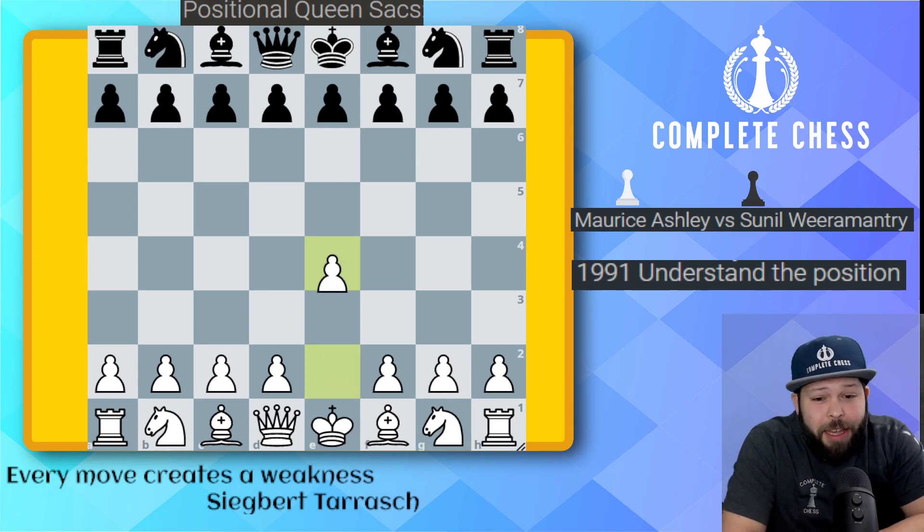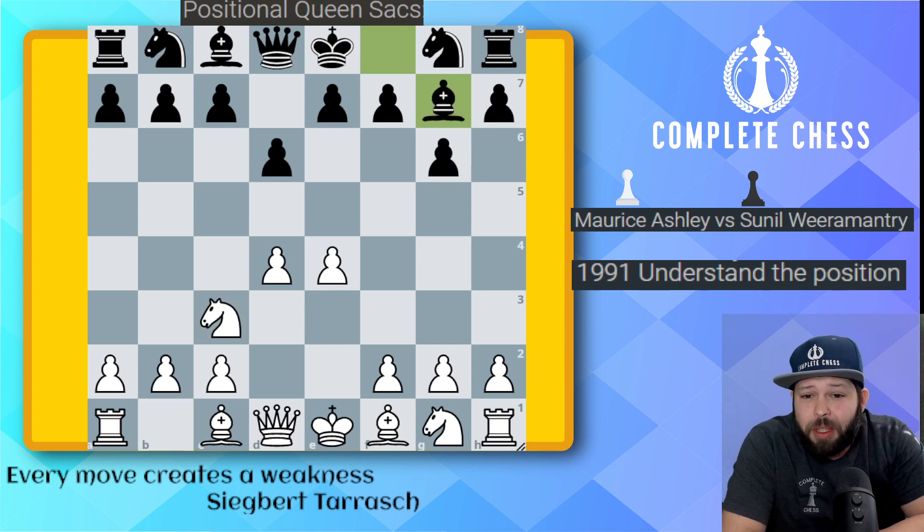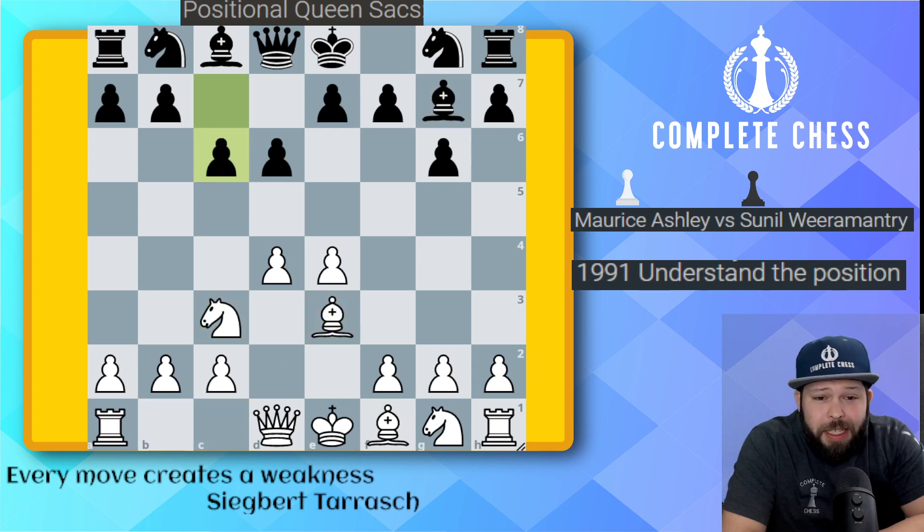Let's take a look at this game. We start with e4, d6, d4, g6. We got the Modern here, whichever way you like to put it. Knight c3, bishop g7, bishop e3, pawn to c6, queen to d2. I like this idea. This is called the 150 Attack. Basically, you're going to be playing queen d2, bishop e3. I recommend this for a lot of beginners.